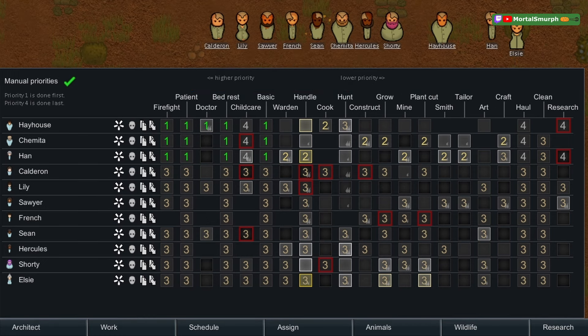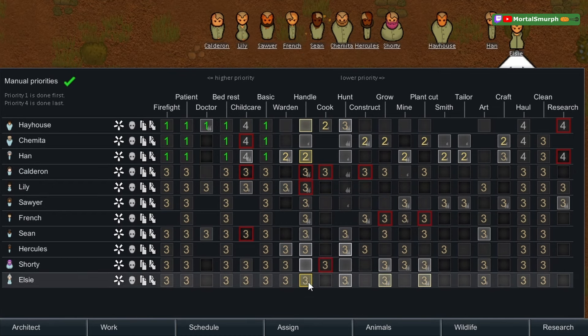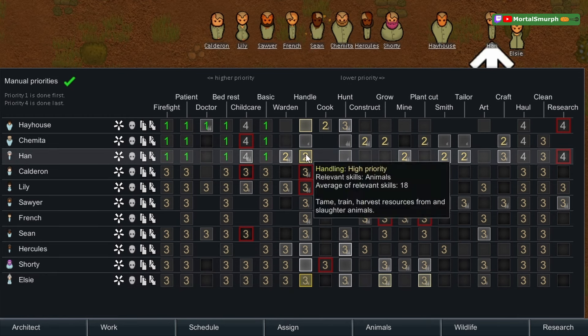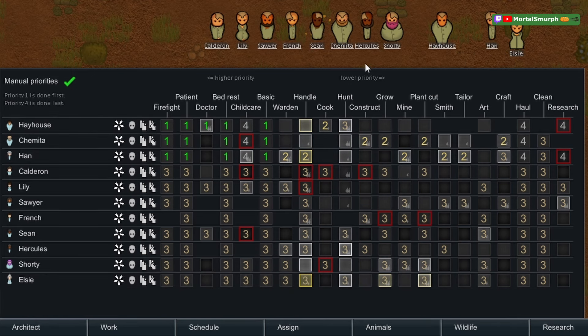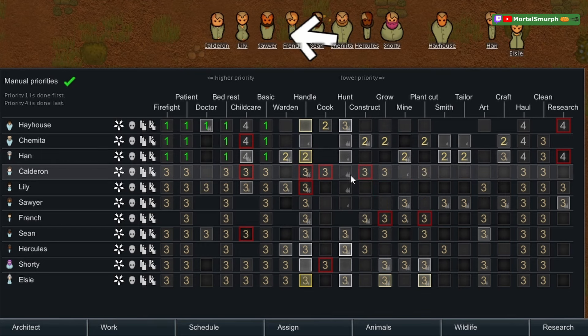Low skill levels like 0 and 2 are red; high skill levels like 16, 18, 20 are gold; in between are shades of gray to white. Just because someone is or isn't high skill doesn't mean you should or shouldn't have them do the task. The little icons on the corner represent passions — a single passion or a burning double passion.